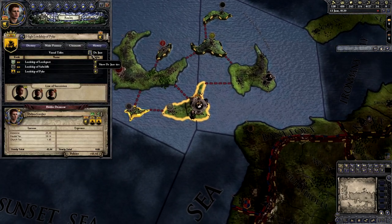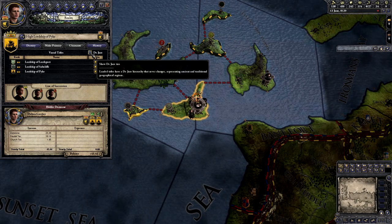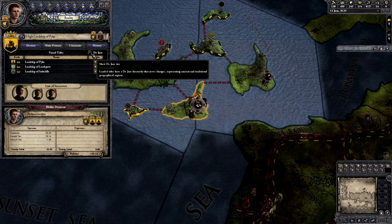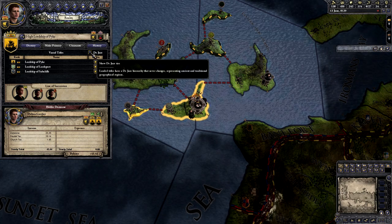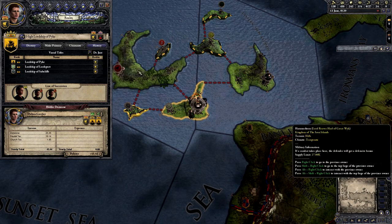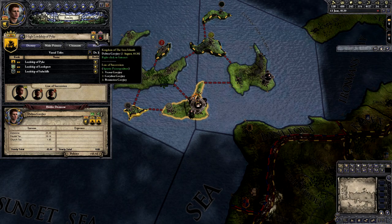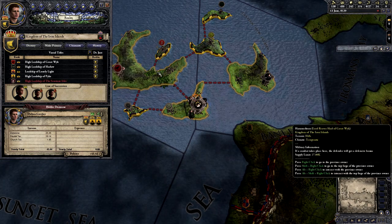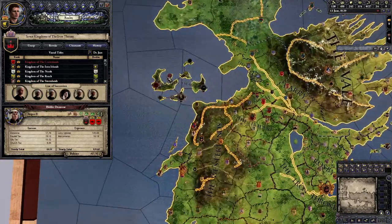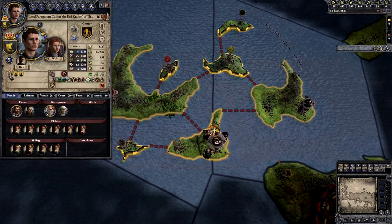Another important thing you want to have is 'show de jure ties.' Landed titles have a de jure hierarchy that never changes, representing ancient and traditional geographical regions. This is really important — I always tick this whenever I play so I know what is part of what. That way I can see that Pike is part of the High Lordship of Pike, which is part of the Kingdom of the Iron Isles, which is part of the Seven Kingdoms of the Iron Throne.